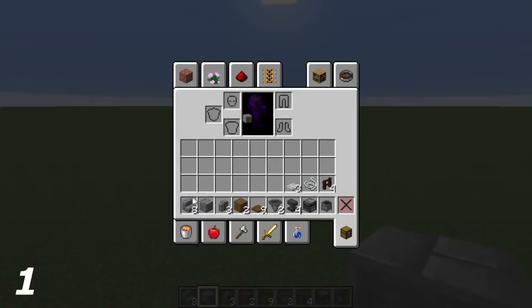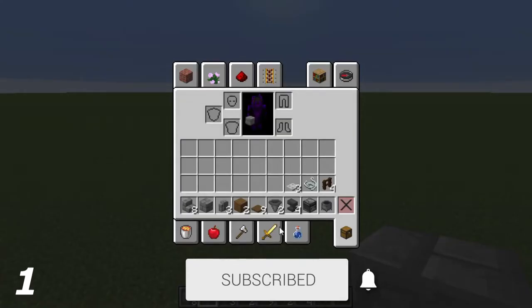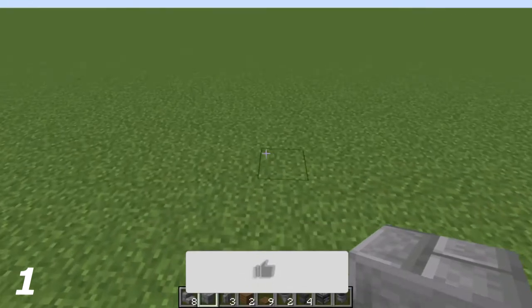For the first statue, what you're going to need is eight stone brick stairs, one stone brick, three stone brick walls, two spruce planks, nine spruce trapdoors, two hoppers, four anvils, one observer, one cauldron, four dark oak fences, one piece of string, and four iron trapdoors. So it's quite heavy on the iron side.